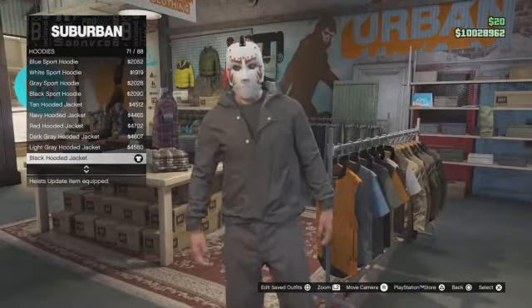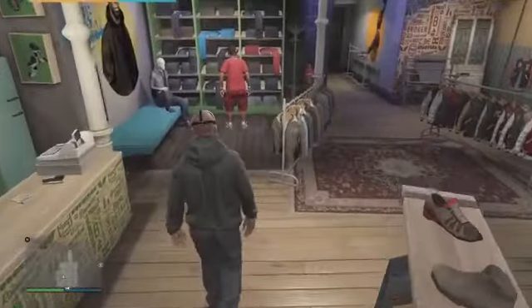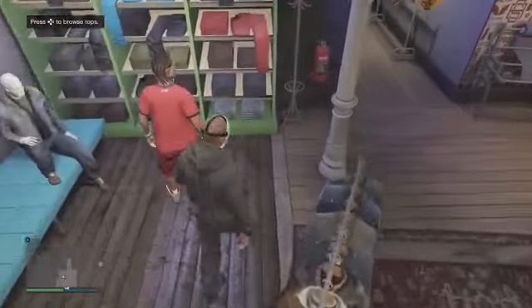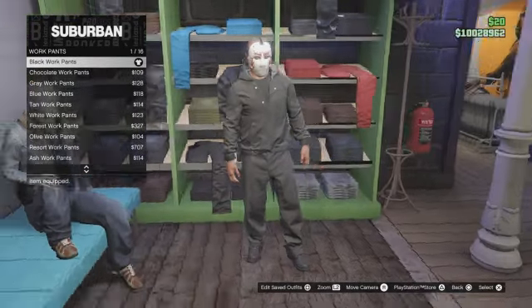Next up is the pants, so make your way over to the pants section. From here, you're just going to want to go to work pants and equip the black work pants.